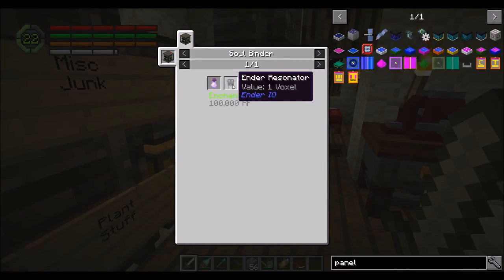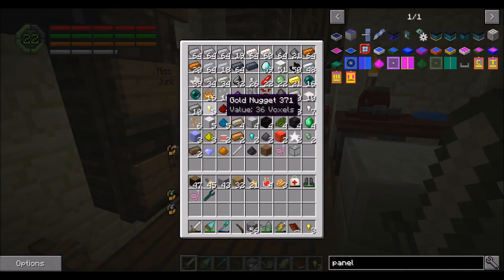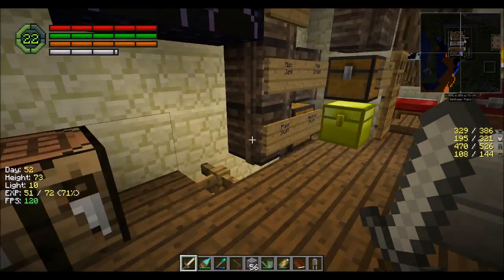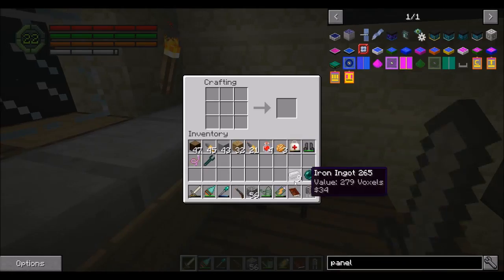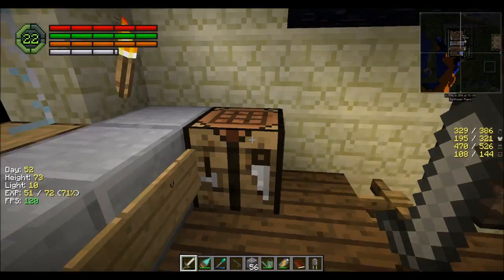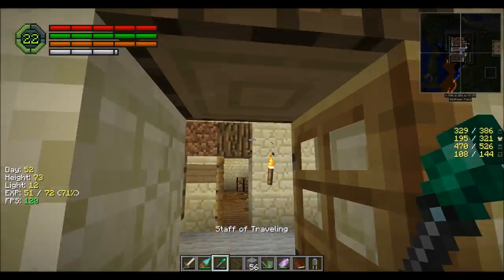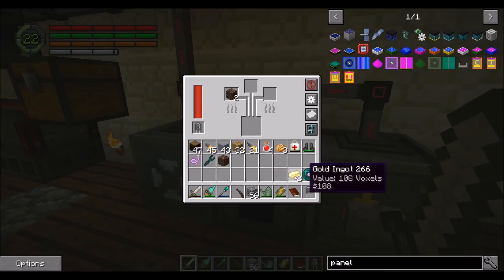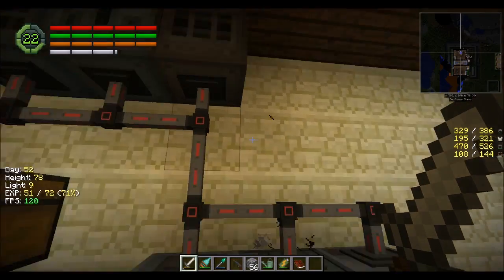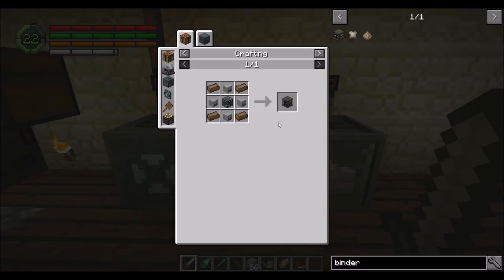I'm going to make this inventory panel thing, or at least start working on it. We're going to need solarium, silicon, and a basic capacitor — which we may already have one of, but probably not. We're going to need a block of iron and four ender pearls. We're going to need two solarium, which is two gold and two soul sand. We're also going to need the soul binder, which is four heads, a machine chassis, and four solarium — not terrible.